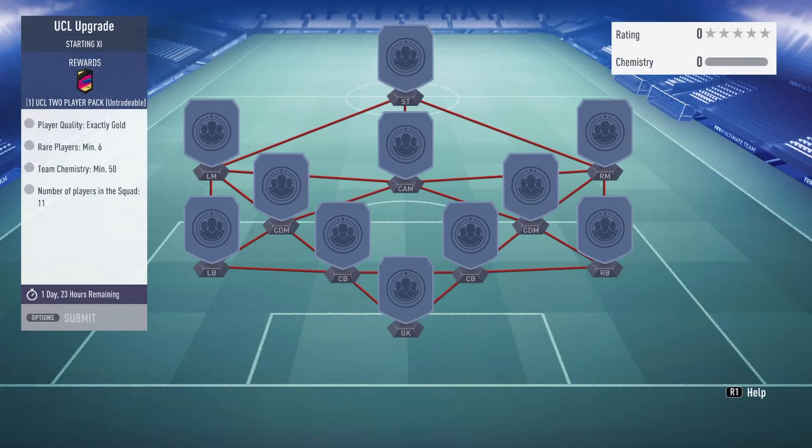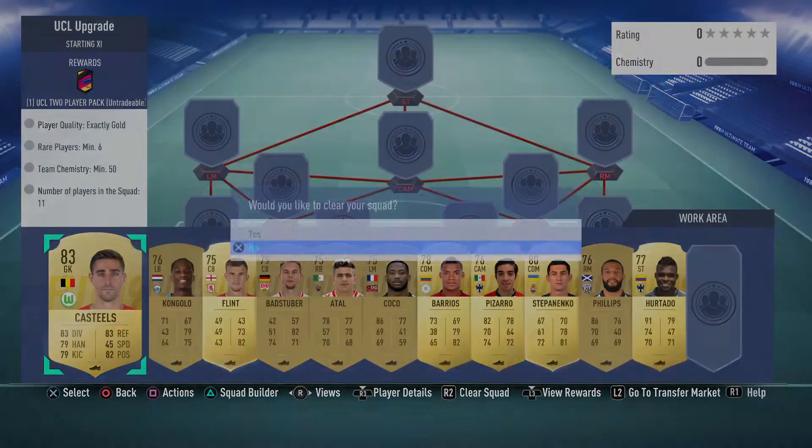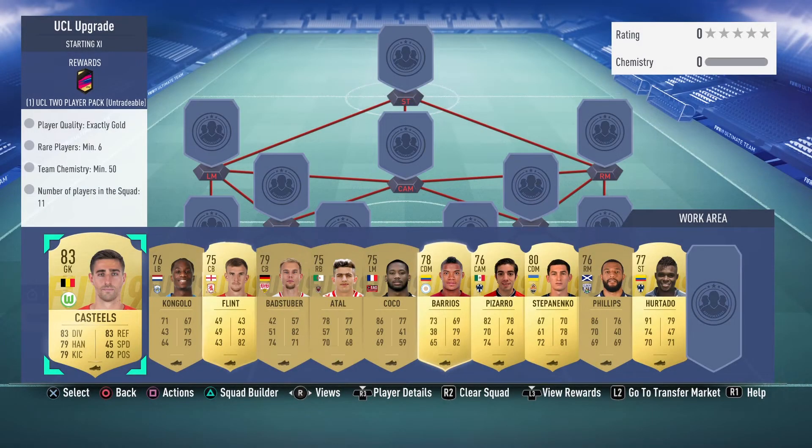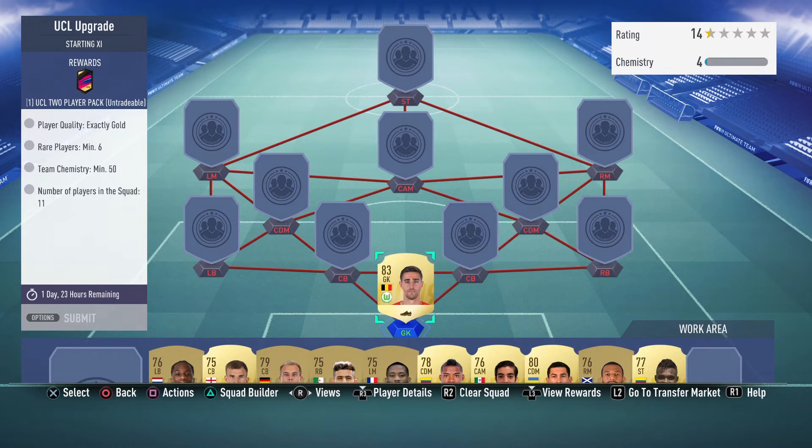I went ahead and bought a few of these rare players which don't cost much, because these ones go for quick sell price. Some of these players are literally just going for quick sell price and nobody's even noticing it, so it's easier to get them. I checked the market for a few minutes and this is what I came up with. For goalkeepers I went with Kostel from the Bundesliga. You need six rare players, so I have about six rare players which are the cheapest right now. Chemistry is easy and the goal players are pretty easy.